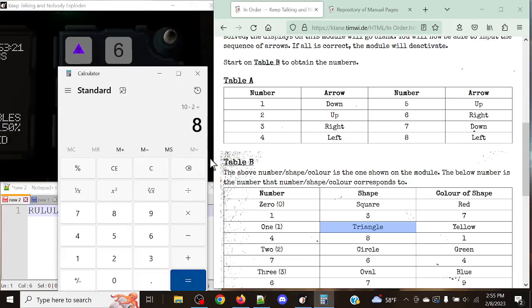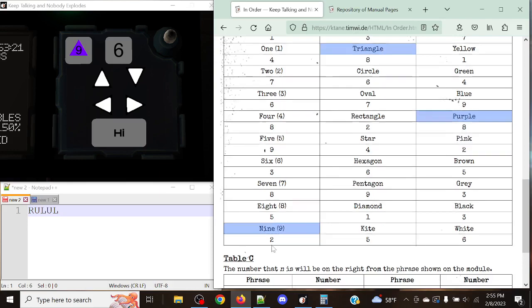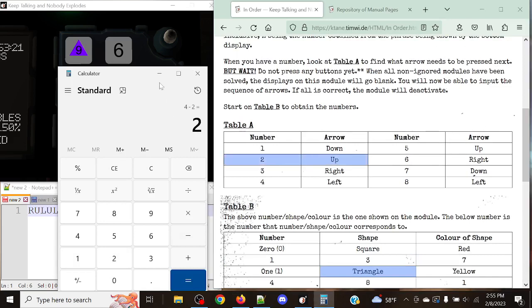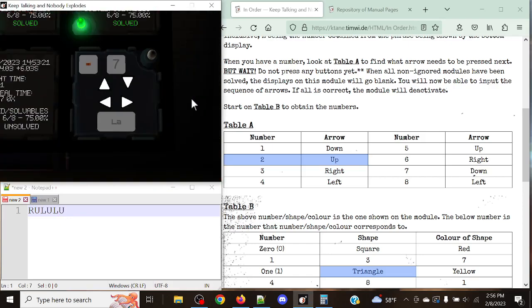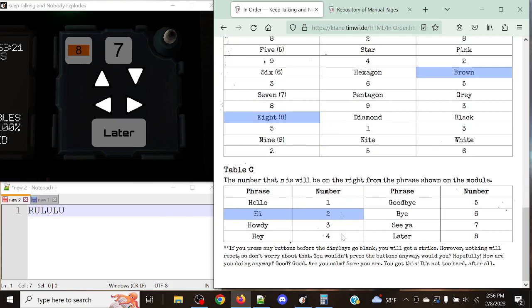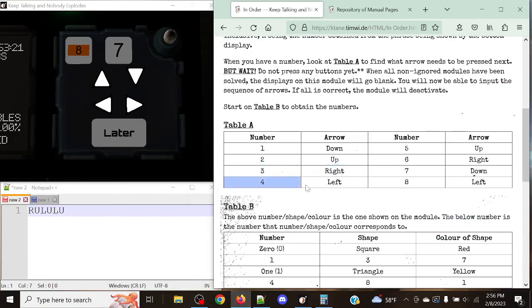Next stage: we have a 9, a triangle, and purple. 8, 16, and 18 again — 'high' again — it's exactly the same case: 18 mod 2 is equal to 2, which is up. Our last stage is going to be 8, a rectangle, and brown. 5, 10, and 12: 12 modulo 'later' — modulo 8 — is equal to 4. 4 corresponds to a left direction.